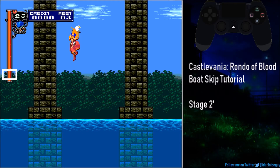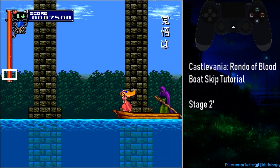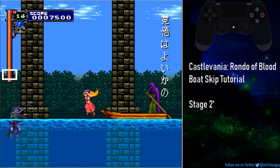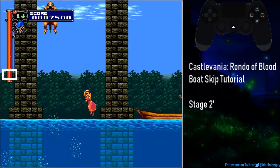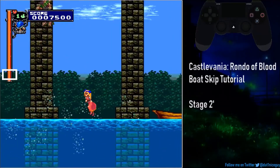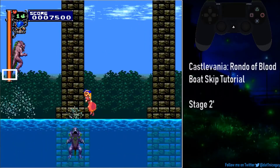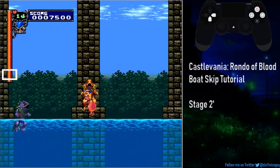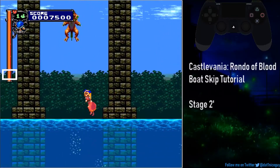So I'm going to go ahead and unpause and do it right now. And there you go — that's how you do the boat skip in Castlevania Rondo Blood. This trick generally helps you save around 10 seconds, and the best part is you don't have to do anything after, since Maria will basically automatically walk straight to the next level.